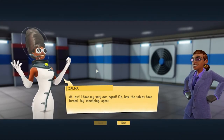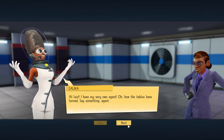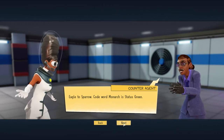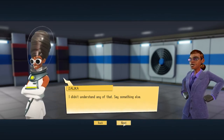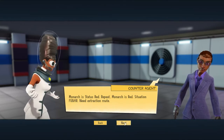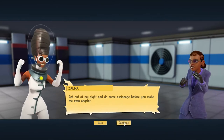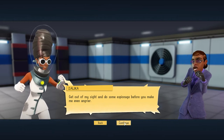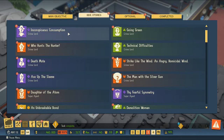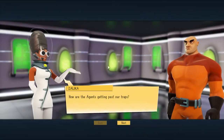'At last I have my very own agent! How the tables have turned. Say something, agent.' 'Eagle to Sparrow, code word Monarch, status green.' 'I didn't understand any of that, say something else.' 'Monarch is status red, repeat Monarch is status red, situation FUBAR, need extraction route.' 'Get out of my lair and do some espionage before you make me even angrier.' That's fun — we completed that objective.